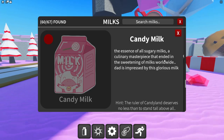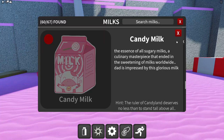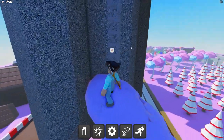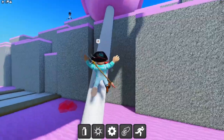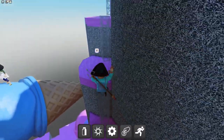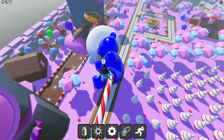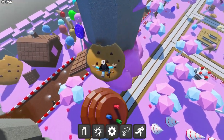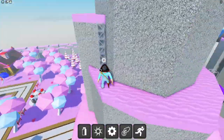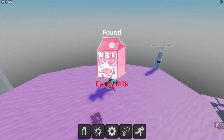Candy milk — 'the essence of all sugary milks, the ruler of Candyland deserves to stand tall above all.' Let's climb up here. There's a path — boom bam, a little obby made of all the sweet things in Candyland! They made an obby out of all of these — that is so cool!